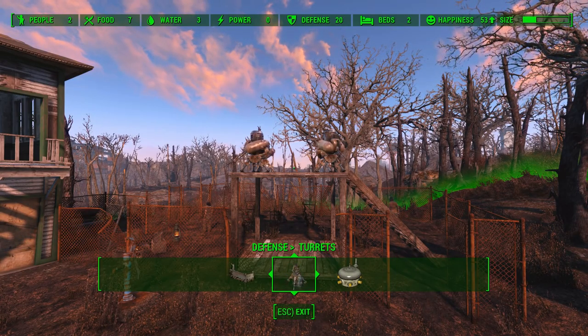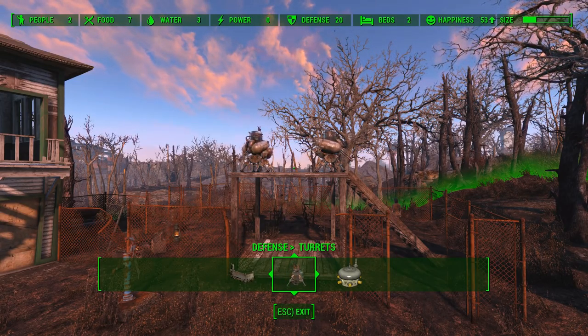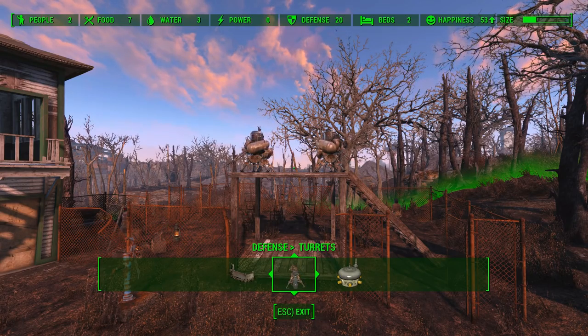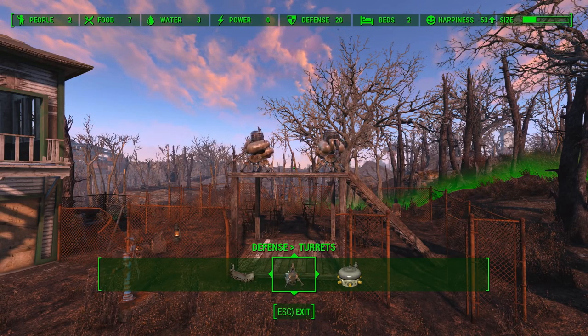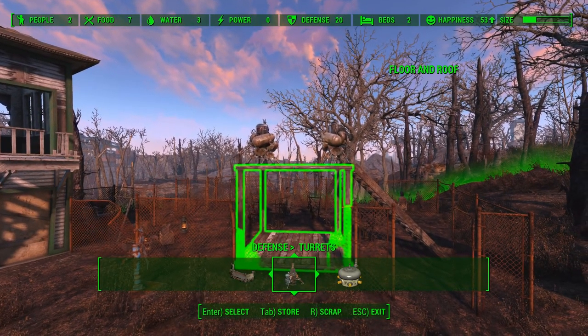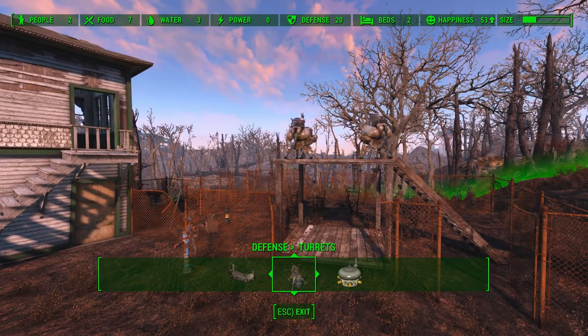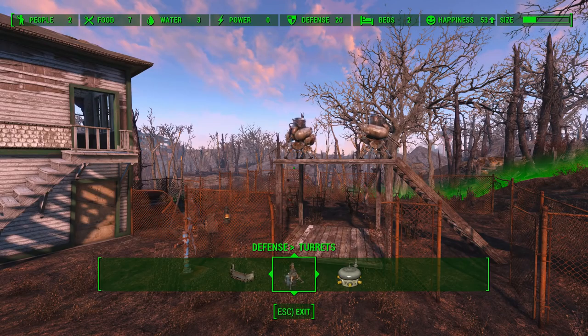If your Defense is lower in relation to your Food and Water total, or even below your Food and Water total, I feel personally that you have a higher chance, a higher risk of that Settlement being attacked. One of the things to remember about Happiness is that while settlers don't appear to die at the moment, they can leave if the Happiness drops too low, so it is something you want to keep in mind.